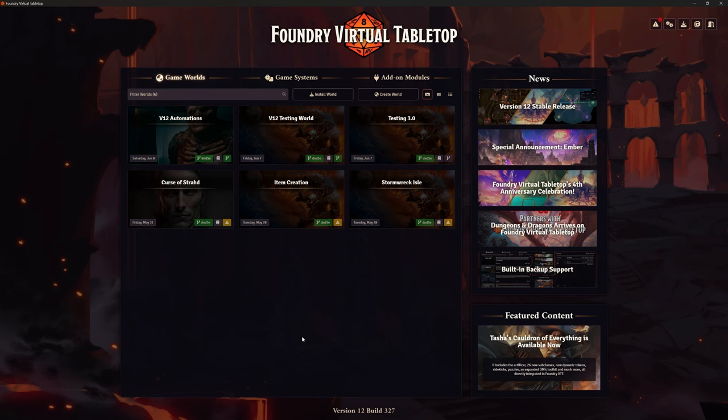Welcome back. This is the Clay Golem. We're back in Foundry VTT version 12 looking at an add-on module. As of recording this video, there has been another update — we're now on version 12 build 327, stable patch 4, just clearing up a few bugs.